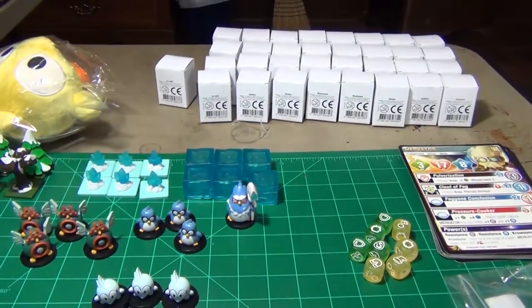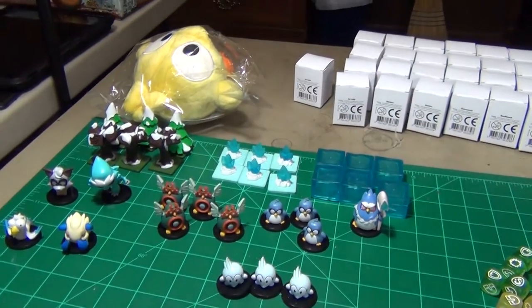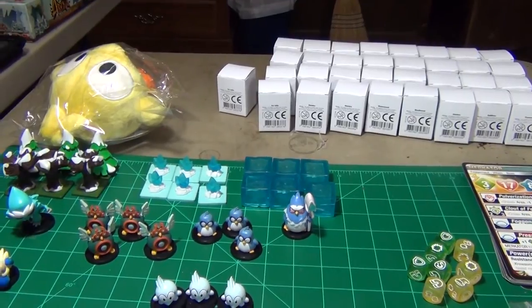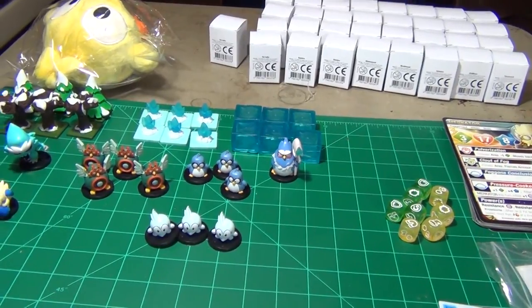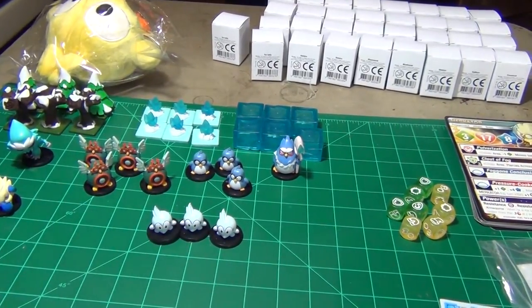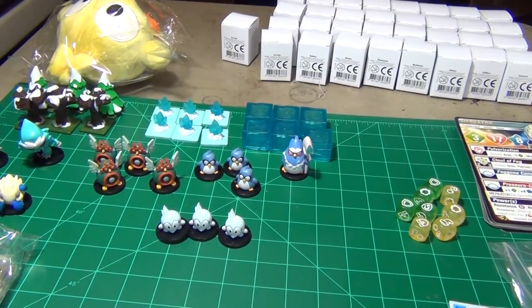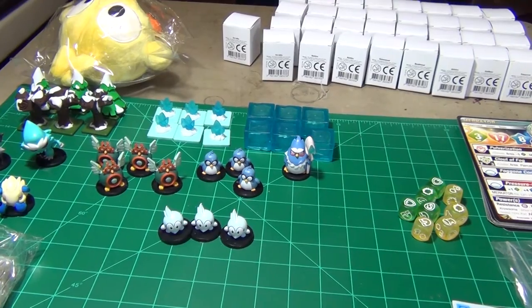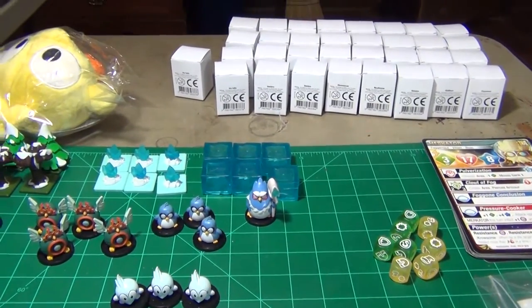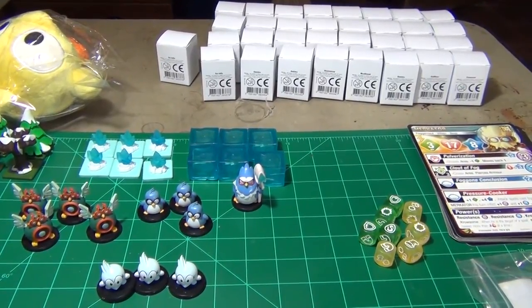So that's a look at some of the Kickstarter extras from the Crossmaster Arena Frygoss expansion. Some of these, like the resin tokens and terrain, can be acquired through other means like promos or events. Some of the rest may be exclusive. You'll probably be able to buy the plush at some point. The metalized stuff I think you can acquire through conventions or events — either as prizes or goodie bag items. But that's everything I got as extras for the Crossmaster Arena Frygoss expansion.